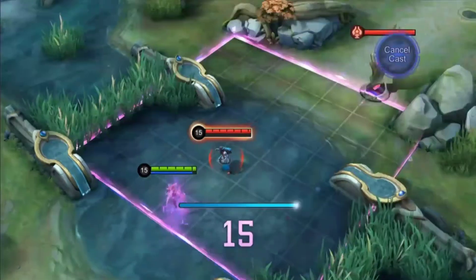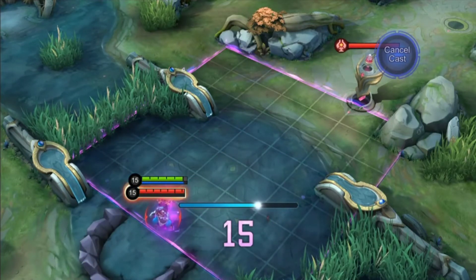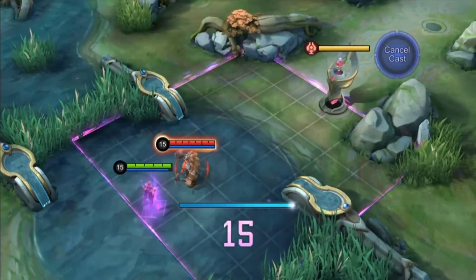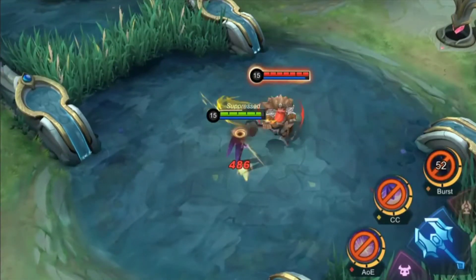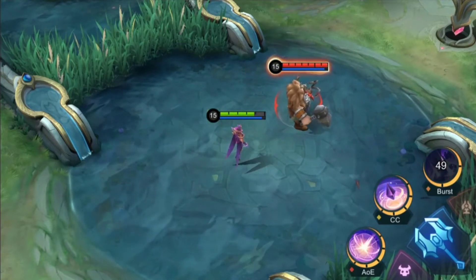In addition, when the Starfield is present on the battlefield, EVE is immune to any knockback or airborne effects. The Starfield will remain intact when EVE is controlled; however, she will not be able to launch attacks in the process. When EVE is suppressed, the Starfield will be cancelled.